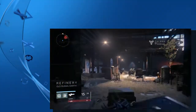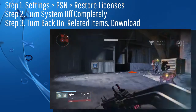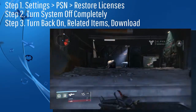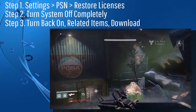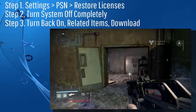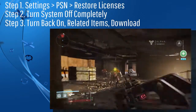While I was looking online to find out where the Vanguard Armory was, I found that on the PS4, some people are having issues successfully downloading some of their DLC, and they've actually come up with a solution. What you're going to want to do is go to Settings, then PSN, then Restore Licenses. When you relaunch your game after resetting your system, you should be able to re-download all of the DLC that you were trying to download before.